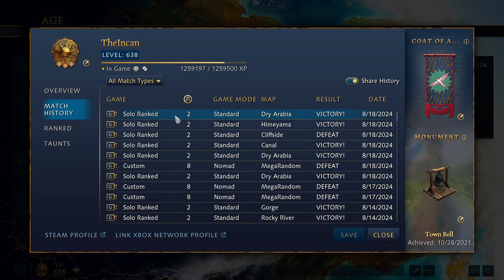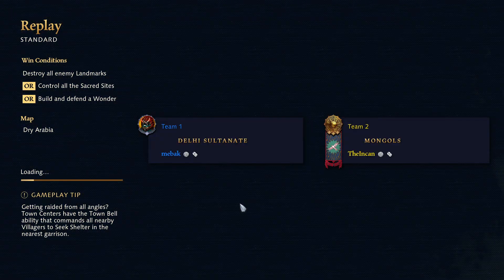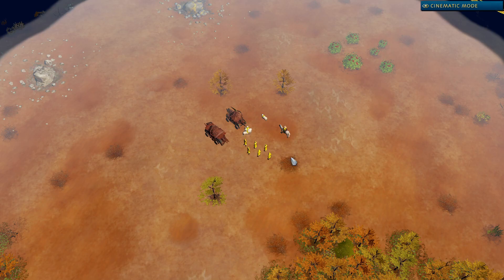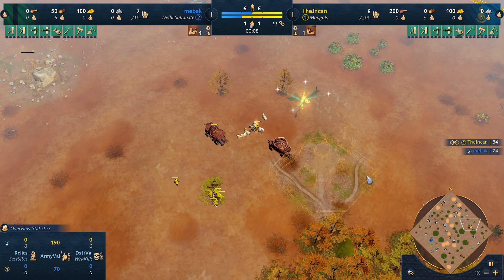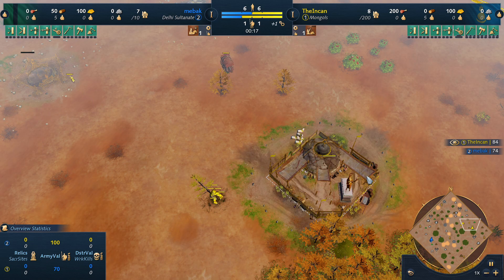Maybe the meta has changed to a little bit more feudal style, but I still think the majority of Ayyubid players are playing for a fast castle kind of play. This next match is against Mebek, who's playing Delhi on Dry Arabia. He's kind of like a nemesis of ours — we've played him a lot. Usually we win but not always. He's definitely gotten the best of us a few times. We're just gonna go for a fast Feudal 2 into Kashyyyk versus Delhi — ideally that's the best answer.